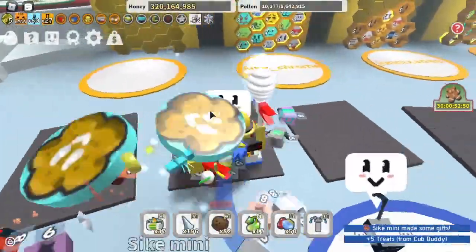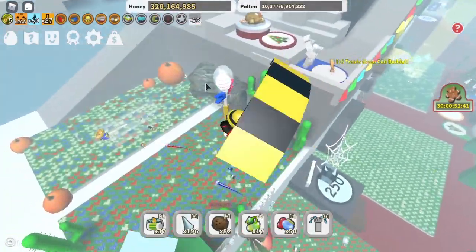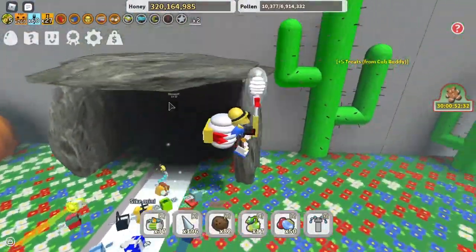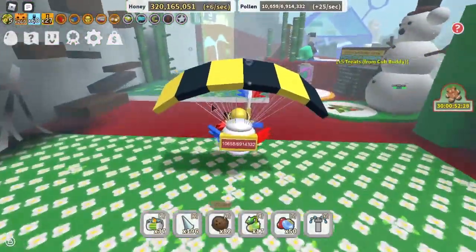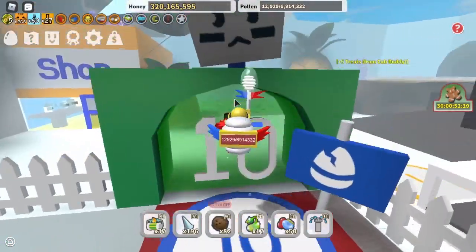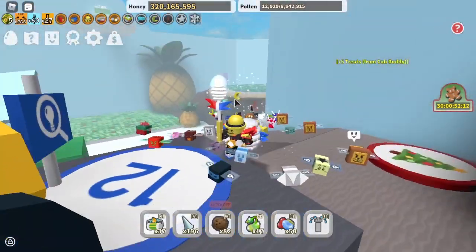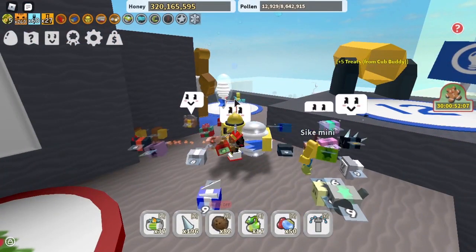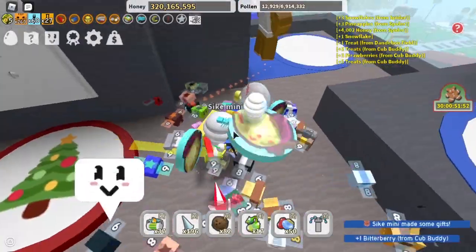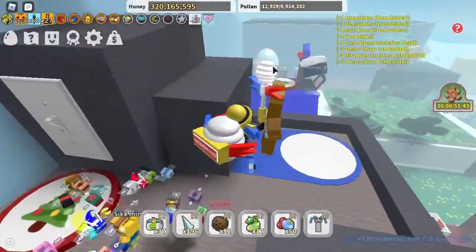The next way of getting gingerbread is by defeating things. Some of these include the spider, the werewolf, the ladybug, and anything like that — and bosses as well, like King Beetle, who has a quite high chance of dropping gingerbread. A way of making sure you have a bigger chance of getting gingerbread is baby bee. If you have a baby bee, that's great because they give baby love — it's a blue token with a pink heart — and that gives an extra 50% loot luck and two times pollen.